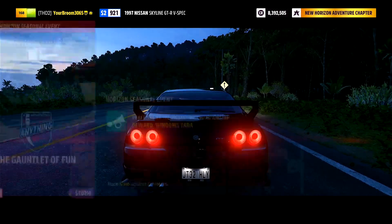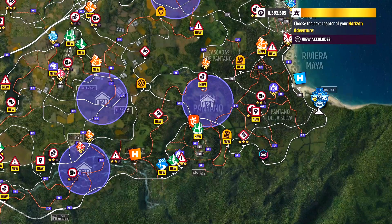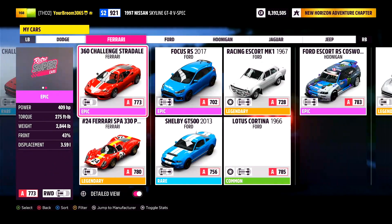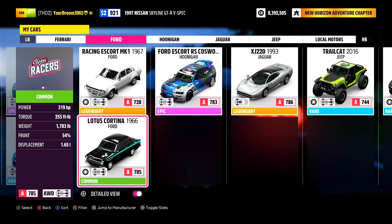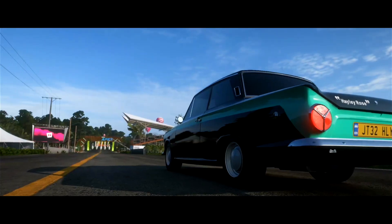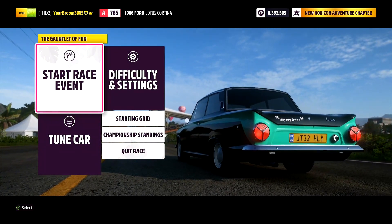So let's go and grab a car from A-class. We'll take it on in Solo. Oh god, I don't know what to do. We need something from A-class. Where's my A-class? There she is. If you know, then you know. Right then, let's go load into this and go and see what it's all about. I'm actually pretty intrigued. So here we have the Gauntlet of Fun — I don't know why it's put on the screen so many times.